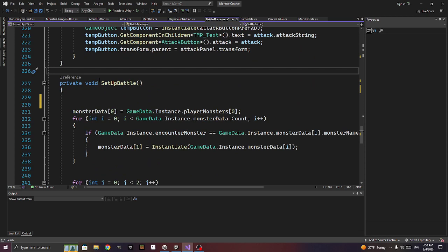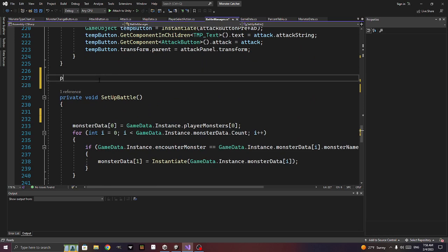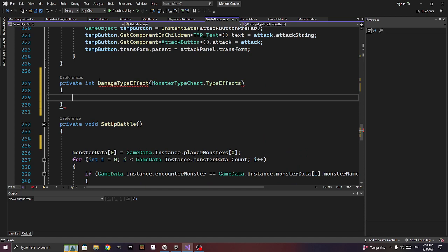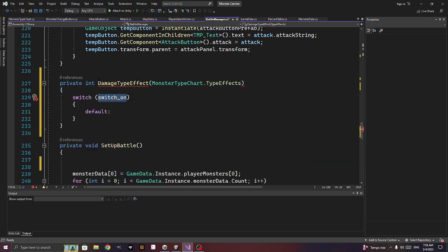Now let's create a private int damage_type_effect that takes a monster_chart.type_effects parameter and uses a switch statement. This function returns a multiplier based on the effect type.